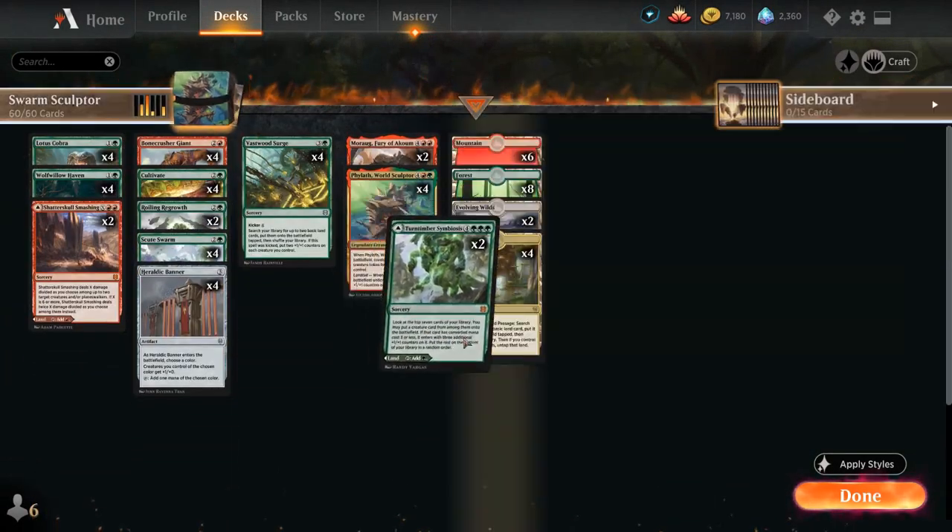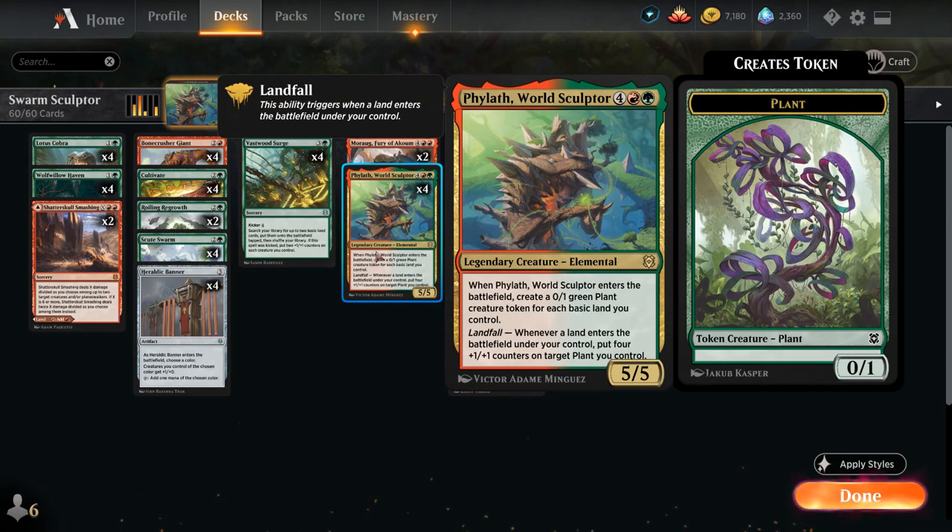It's a landfall ramp deck featuring Fileth, World Sculptor — just gonna call him Fil from now on — the 6-mana 5/5 legendary creature elemental. When he enters the battlefield, he makes a 0/1 green plant creature token for each basic land card we control, and then landfall lets us put four +1/+1 counters on a target plant we control, so Fil adds a ton of power and toughness to the board when he enters.